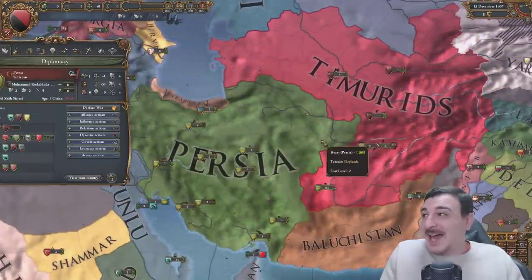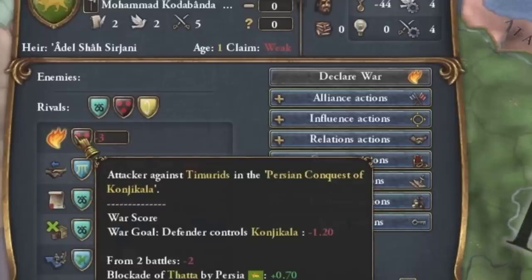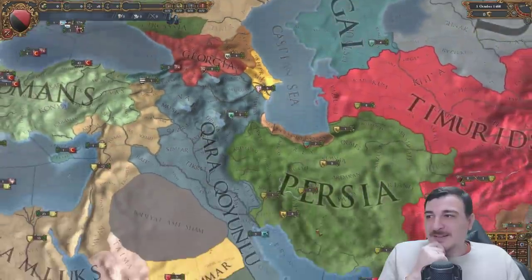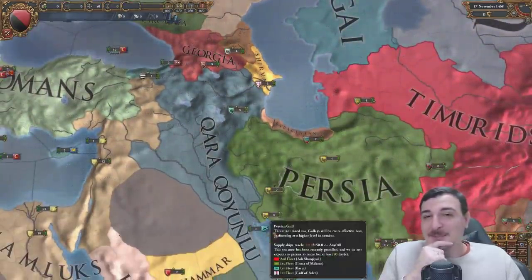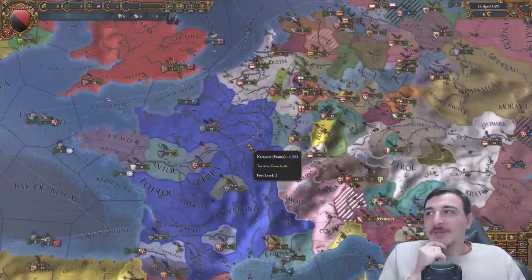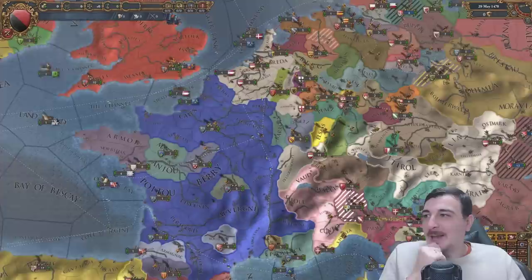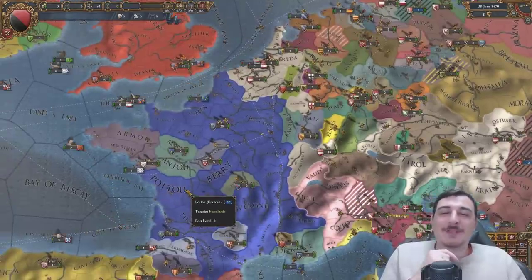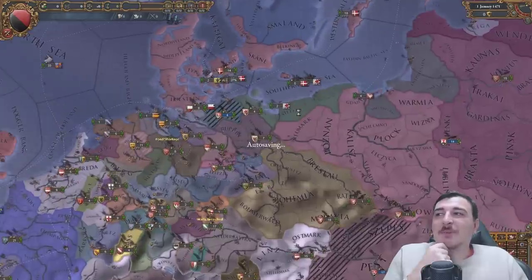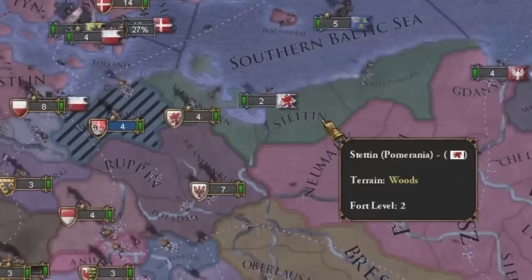Persia is even attacking the Timurids now - Persian conquest of Conchicala and Yellow Shervan. Kind of reminds me of the fact that Forest was also yellow at some point. And the Burgundian inheritance happened and they got split between the Austrians and the French. The Burgundians were on their way to not dying off. I also really liked seeing that Pomerania was unified at this point - it was not divided into two different nations.